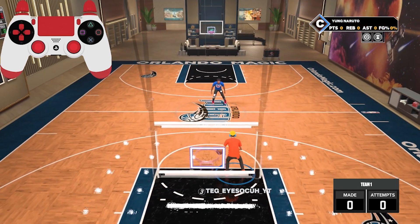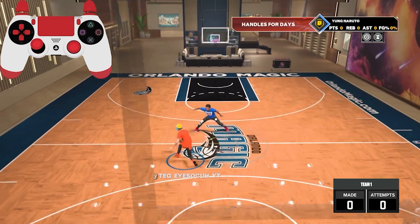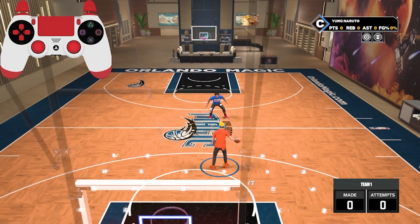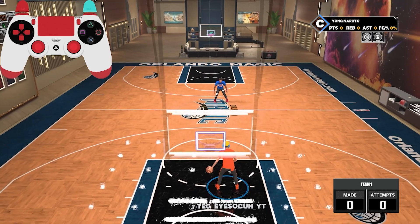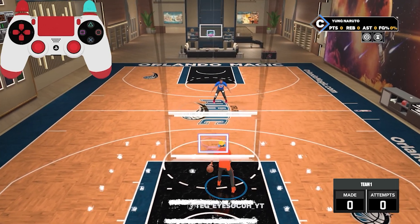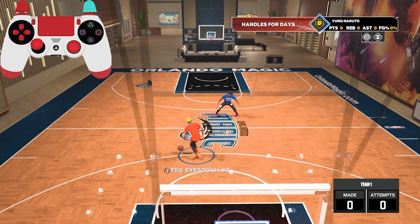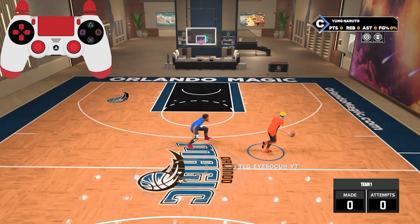Another way to hit the nutmeg is off a sham god — this is my signature quick kill. To do the sham god, put the ball in your left hand, hold R2, run up the court, flick your right stick straight across to the left then flick it up for the sham god animation. Right after, hit the nutmeg by flicking diagonal bottom-left then straight across to the right. If you angle yourself enough you can get all the way back out to the three.